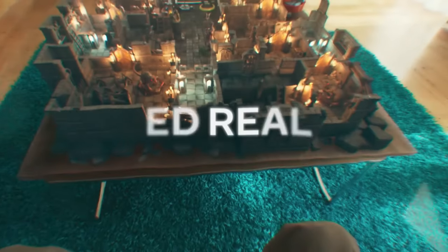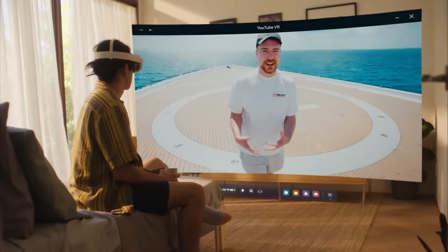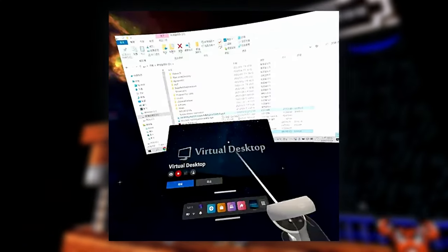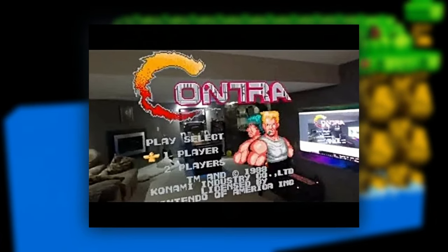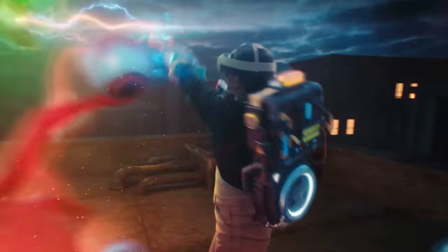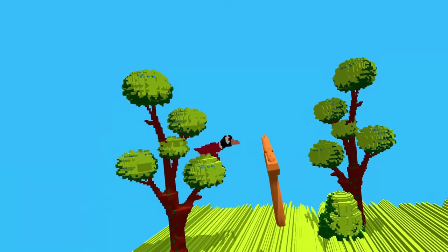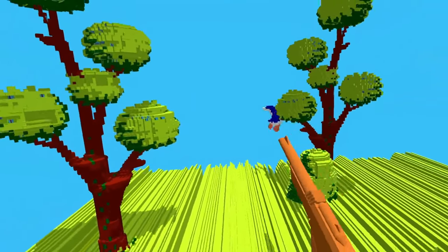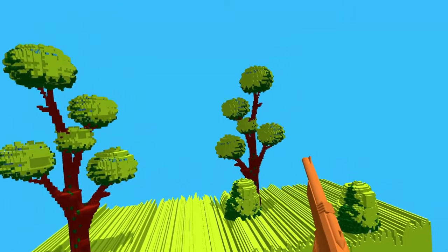One of the most exciting developments in the 3DSen community is the ability to play these 3DSen games in augmented reality using the Meta Quest 3 headset. By combining 3DSen with the Virtual Desktop app, players can project their favorite NES games into their own homes, creating a unique mixed reality experience. Imagine playing Duck Hunt in your living room with the ducks flying around your furniture, or battling Bowser in Super Mario Bros. on your kitchen table.